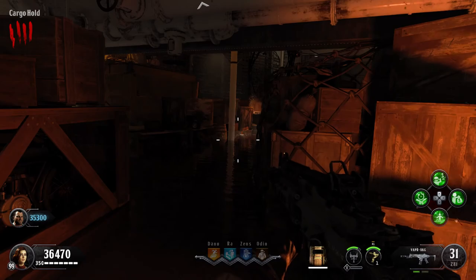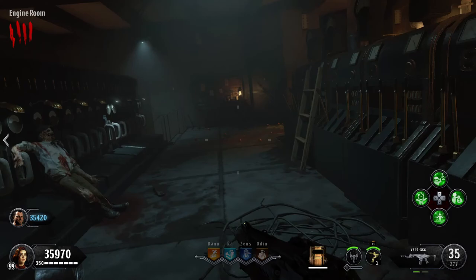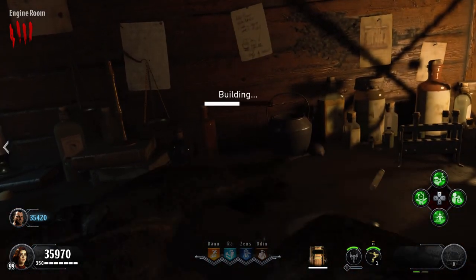Now that we have all three parts, go ahead and head to the engine room and go up to the workbench there, and set it up for the upgrade we're going to need later on.